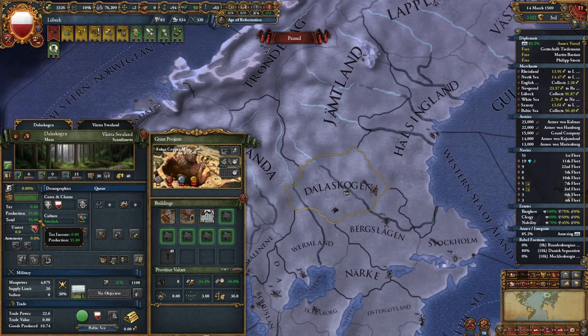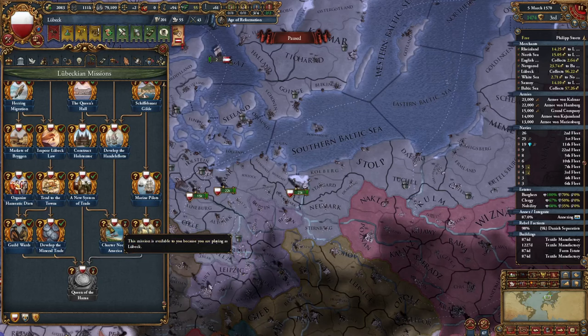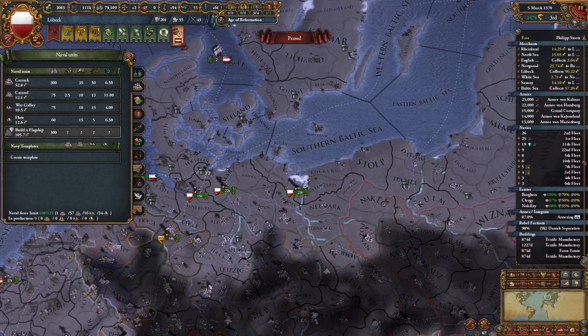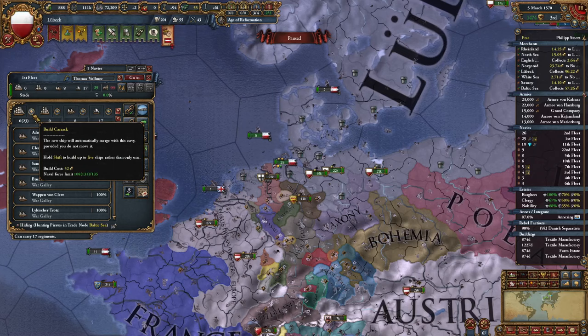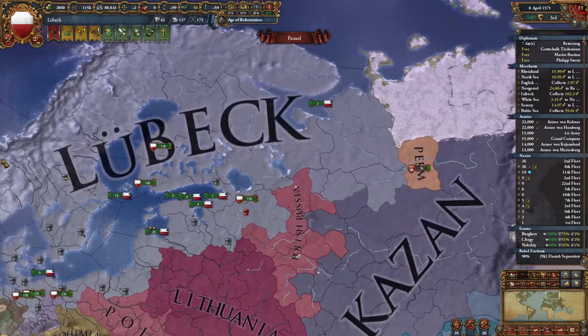Developing the province once brings it to 56.60 total income — just one development adds roughly one ducat. I am basically done with the mission tree, except the North America part which requires the exploration idea group. I just need 25 heavy ships — I currently have about one, so let's build many of those. With the Papal Legate I should be close to annexing Novgorod — and there it is, Novgorod is annexed and is now part of our great nation.